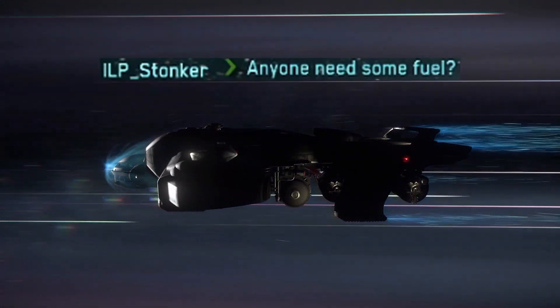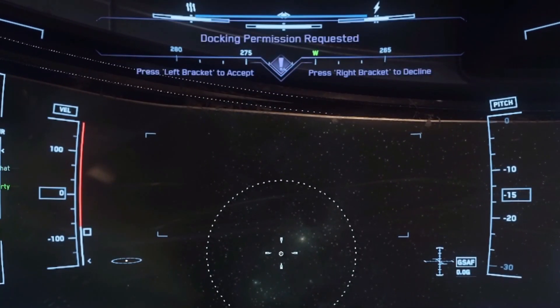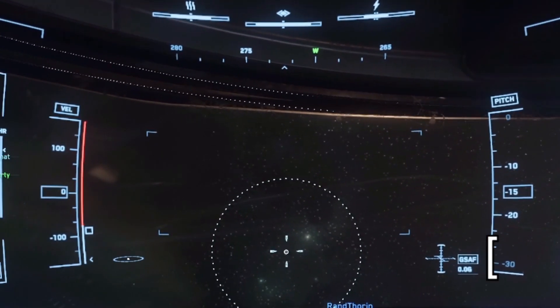Once ready, you can announce to the global chat that you're open for business and set up a meet. The ship will need to request docking. This is accomplished by pressing T to target you and then N to send the request. On your side, you need to hold left bracket to accept the docking request.